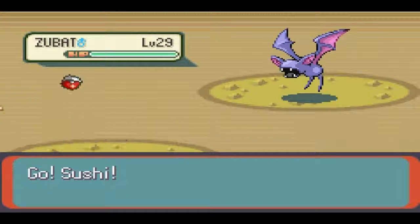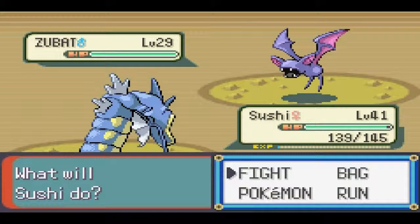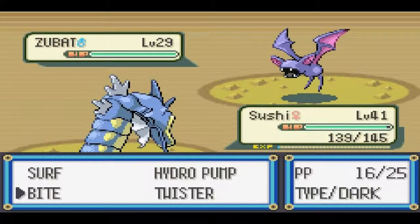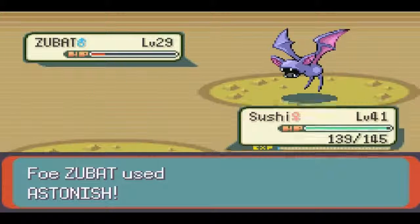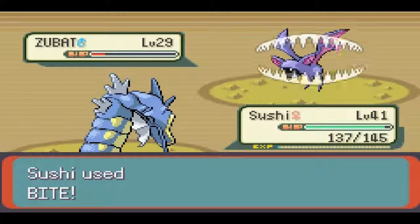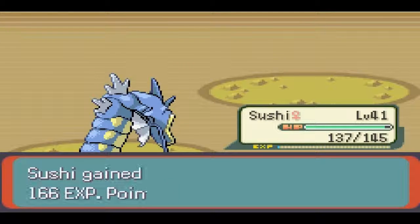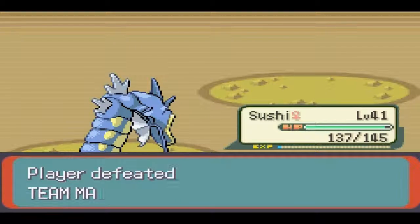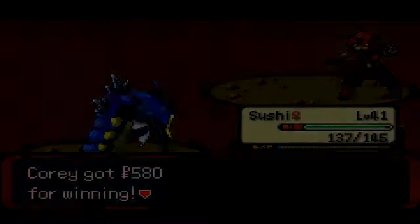Another Zubat — I don't know why these guys have Zubats. It's a pretty terrible Pokemon to have, especially at level 29. I would assume it evolves into Golbat at an earlier level than that. I'm just going to go for a Bite and take this thing out in two hits like always. It'd be awesome if I got a critical and didn't have to deal with the second turn. This battle's going to be over super fast just like all the others. Just wrecking all these guys, just plowing through them with Sushi.